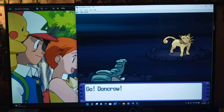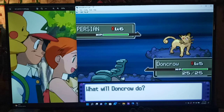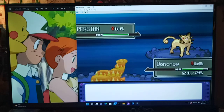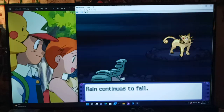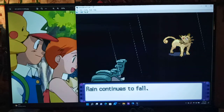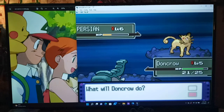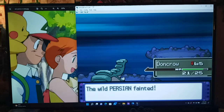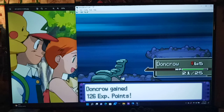Oh wow, it's Togekiss in here — looks so cool with the Drizzle weather effect! This thing might have a low catch rate, but if we KO it I'm not too upset. Speed Boost activated — that's going to be very helpful. We tried a catch but it may have fainted. That's fine, 126 EXP — not bad at all.